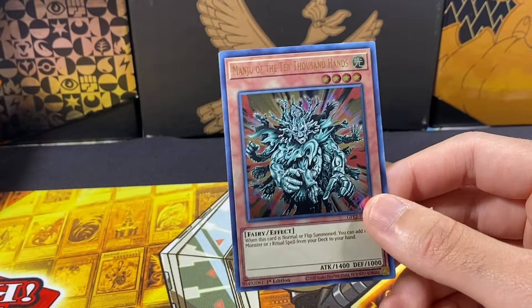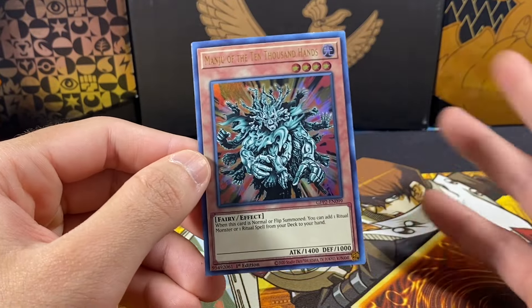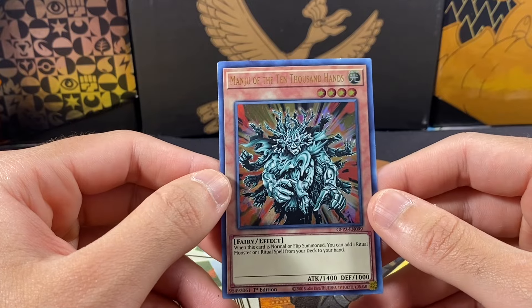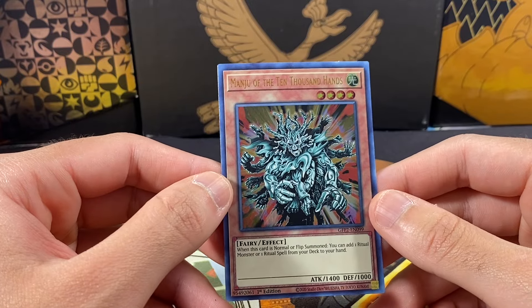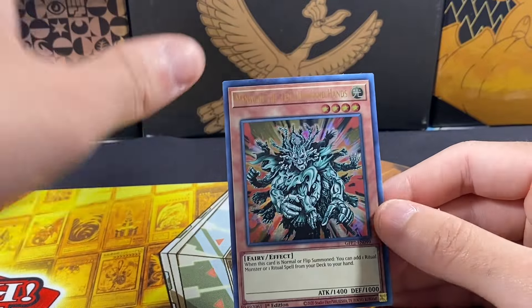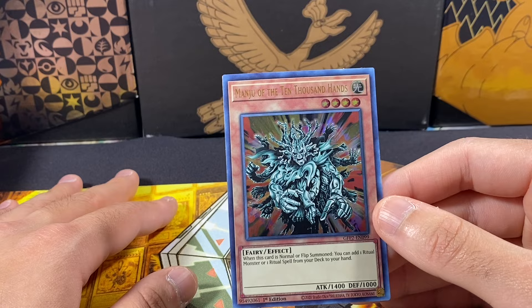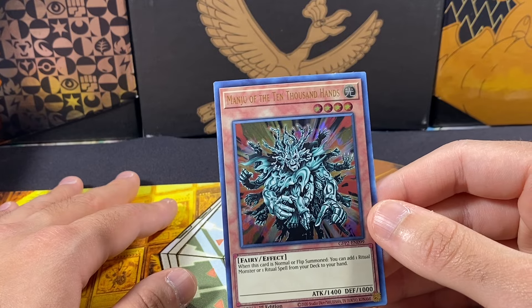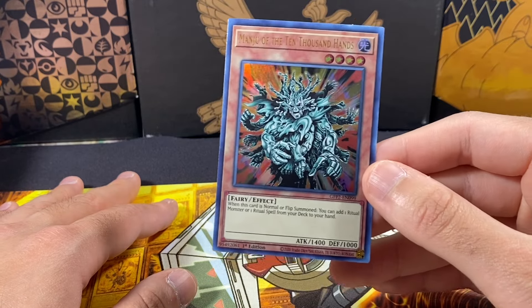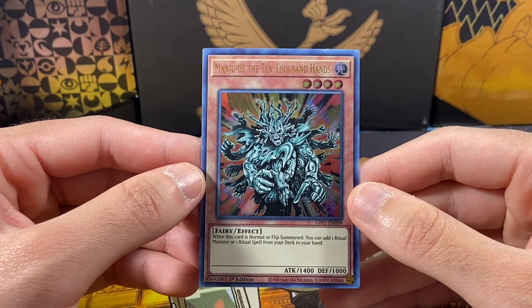No ghost rare, which is to be expected, but we have a lot more boxes to open and another case on top of it. Hopefully we'll pull at least one more ghost rare, and if we pull another Blue-Eyes I'll be totally okay with that. But I'd really like either the Dark Magician Girl, Red-Eyes, or the Winged Dragon of Ra in ghost rare form. Anyway, hope you guys enjoyed this video — leave a comment, like, subscribe, and I'll see you guys in the next one. Peace out.